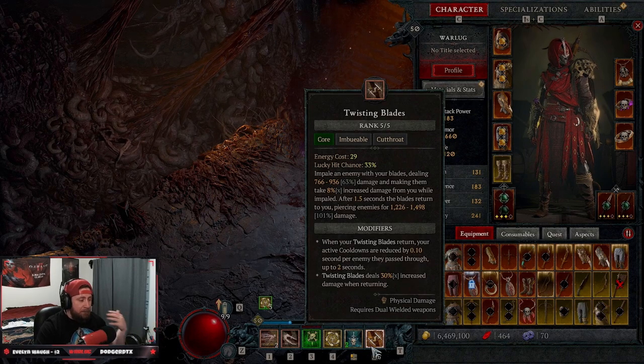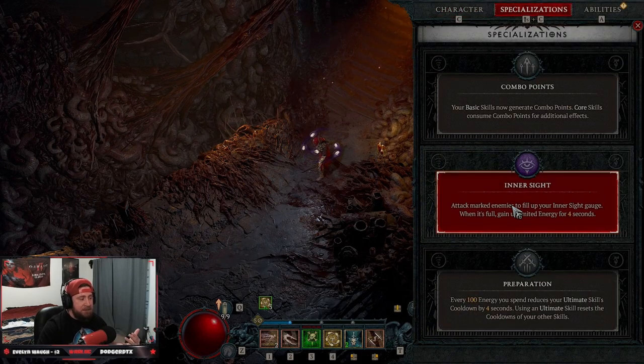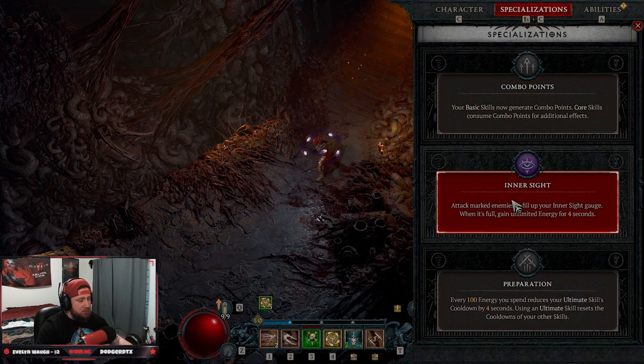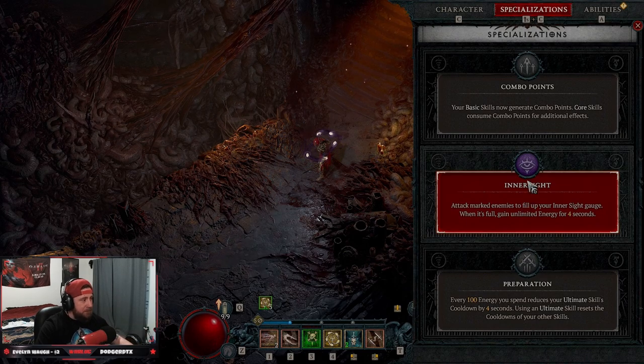For specializations, use Inner Sight at first. While leveling to 15 take Combo Points, but as soon as you hit 25 switch to Inner Sight — once we max this out we can just spam Twisting Blades. This is very strong against bosses and for single target damage.